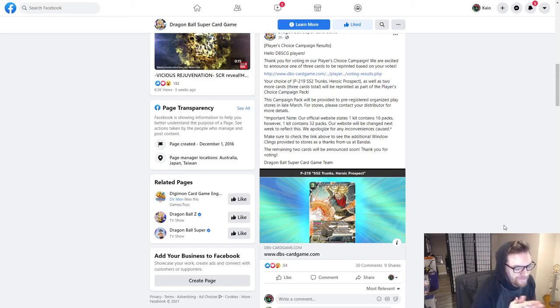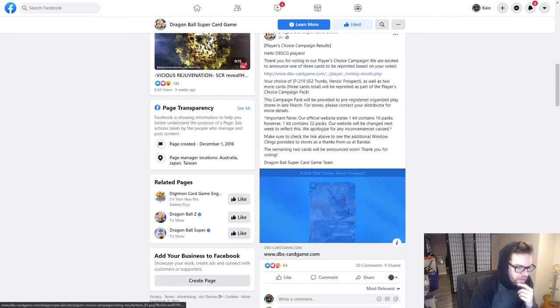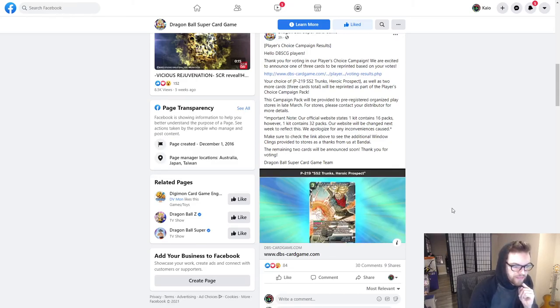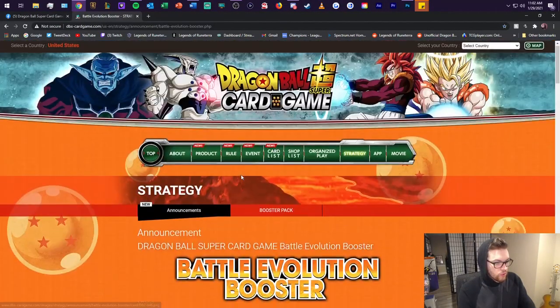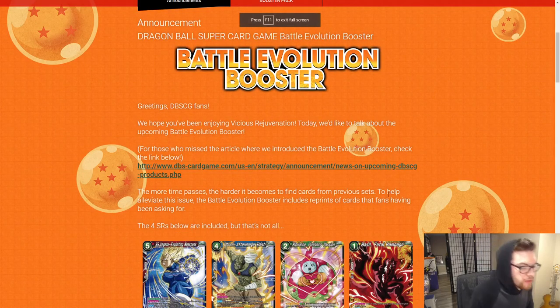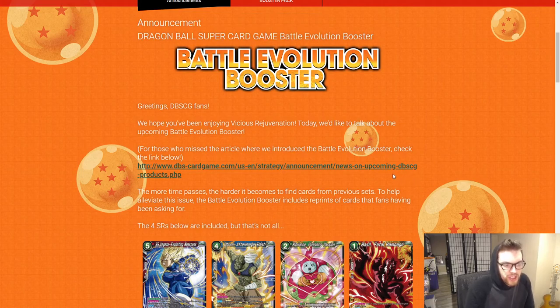So we're getting this card reprinted. I don't remember which card I voted for — I think I voted for the Bardock Negate, the Surge of Inspiration. I don't play blue, but this card dropping in price — maybe becoming a $15 card — would be very good since it's at $75 to $100 right now. Having it at $10–$20 is much more doable. That's the whole point of these reprints: to make these cards more accessible for the player base.